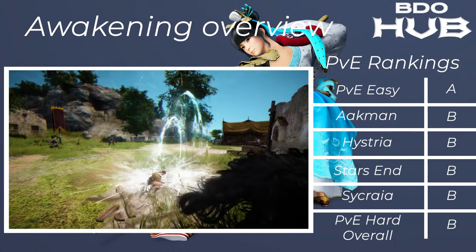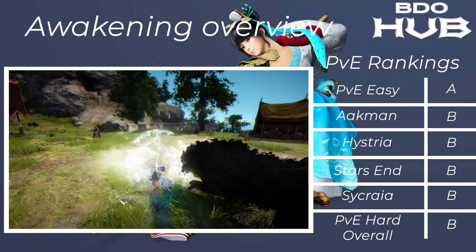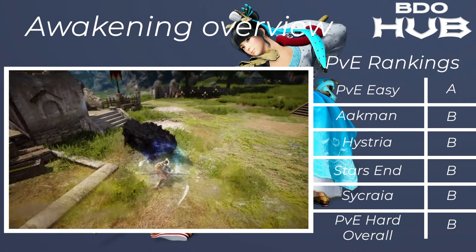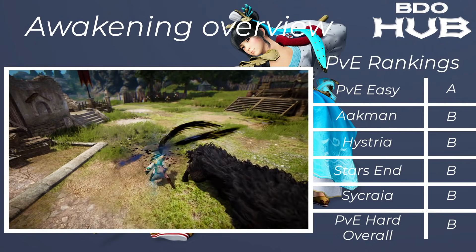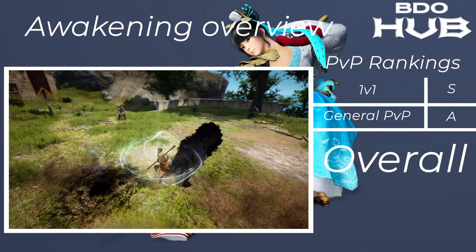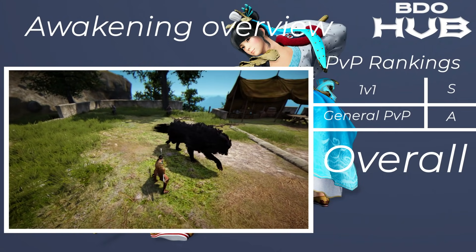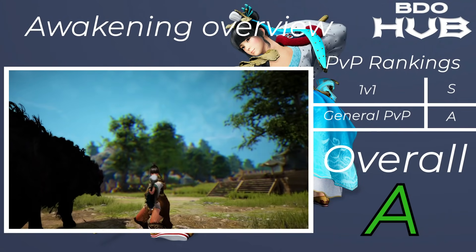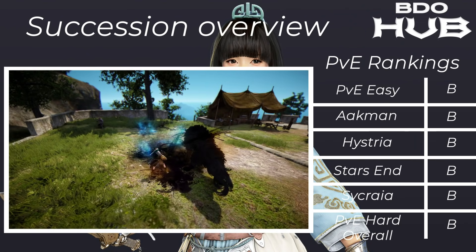The Tamer Awakening. For PvE easy it's quite nice — an A. It's got a nice little bit of AoE. Akman B, Hysteria B, Starzen B, Sycraia B, so overall for PvE hard a B. For 1v1s it's got an S+, and in general PvP we've given it an A, so all in all we've rated it as an A overall.